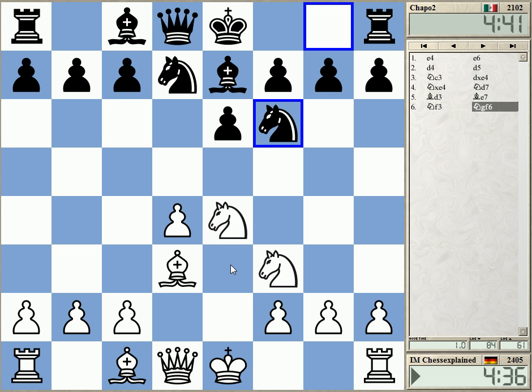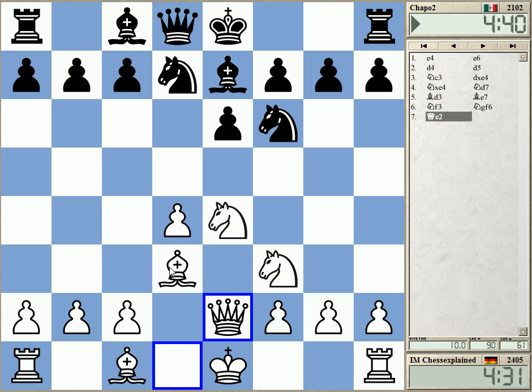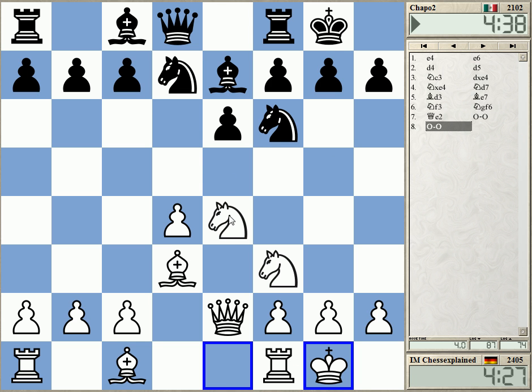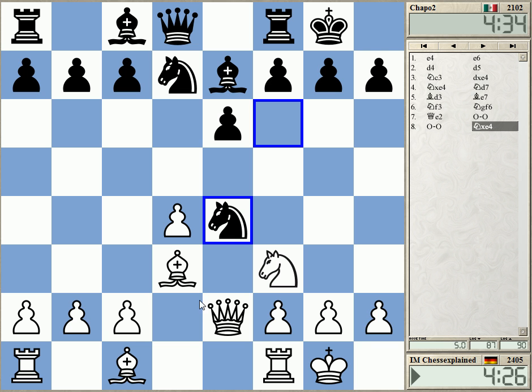I could take or let him take. I can set this Q-trap — knight takes, bishop takes, knight f6, knight b7 — but okay, he didn't fall for that. So let's just develop.